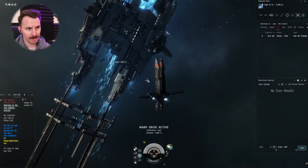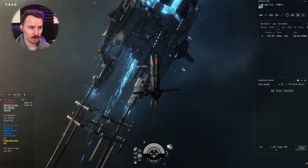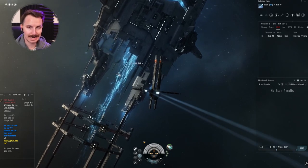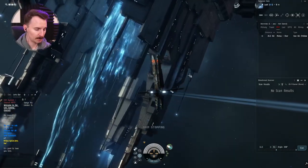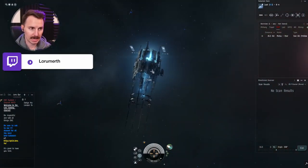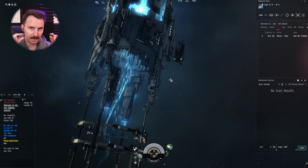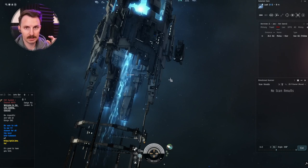I warped to it within about 1400 meters — I would not have been able to jump had this happened with my freighter. So what you're going to do is take your travel fit, double-click towards the gate just like you did with the station, and get nice and close — on top of it as much as possible. Stop your ship, press Control+B. Now the freighter is going to warp directly on top of this gate and be able to jump out immediately. You're going to do this for every single gate between your base and Jita. When you get to Jita, make an insta-dock point on the Jita station.